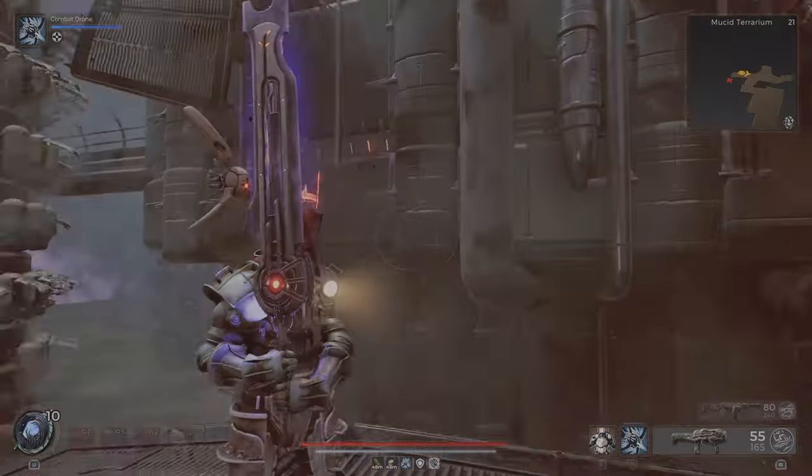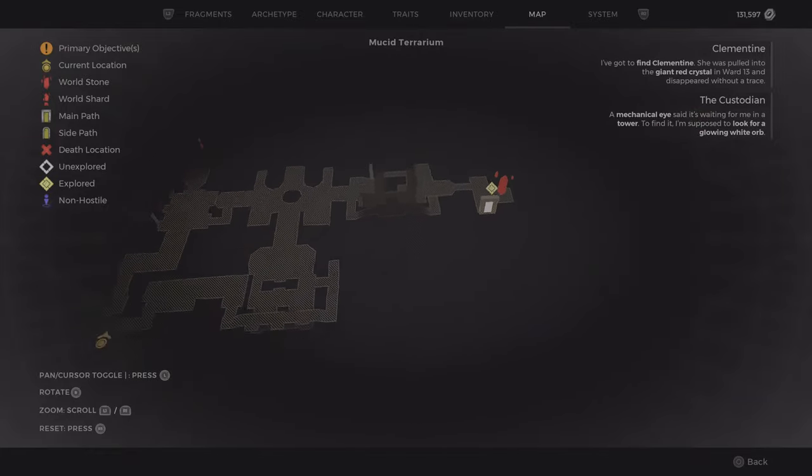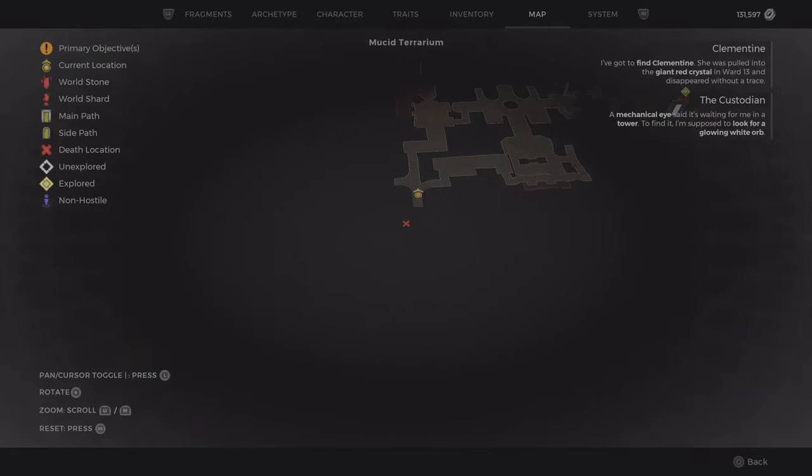But how to get it? You want to go to Naruto, and this can be in multiple different locations. But you want to look for an area that looks like this on the map.